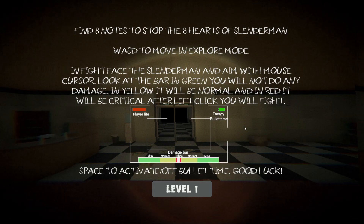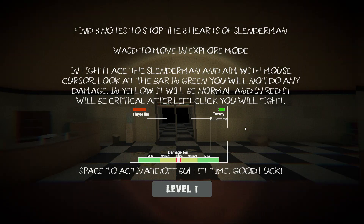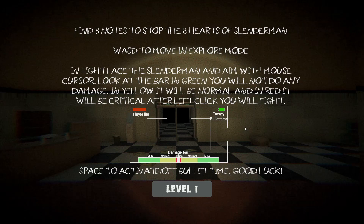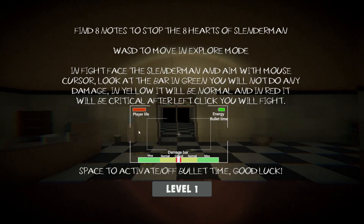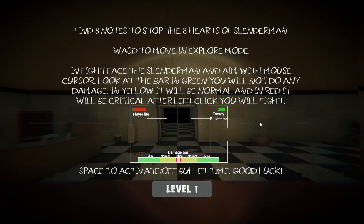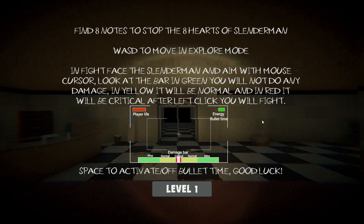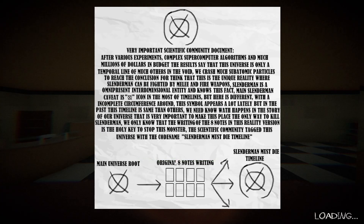Aim with the mouse cursor. Look at the bar in green - you will not do any damage; in yellow it will be normal; and in red it will be critical. After left click you will fight, and space to activate bullet time. Okay, seems like there's energy, bullet time, and the damage bar. I'm doing kill shots to Slender Man - so these are the things I'm going to interact with in the game. Level one.